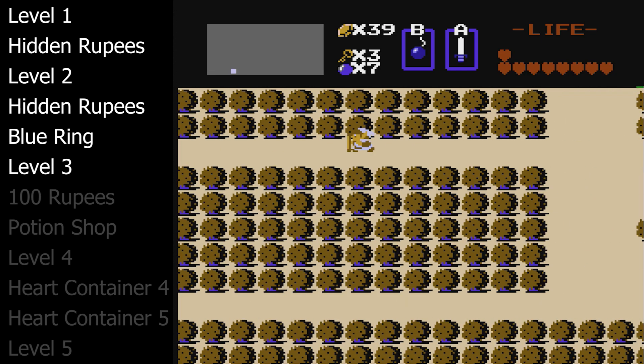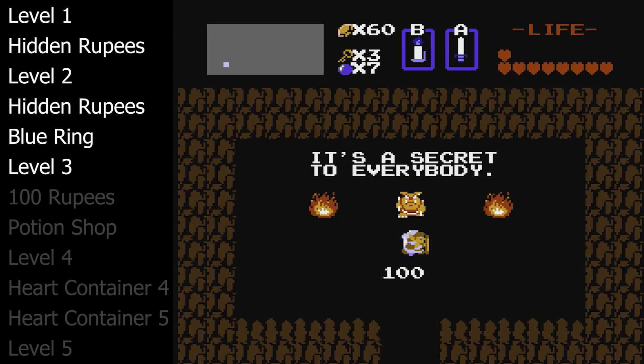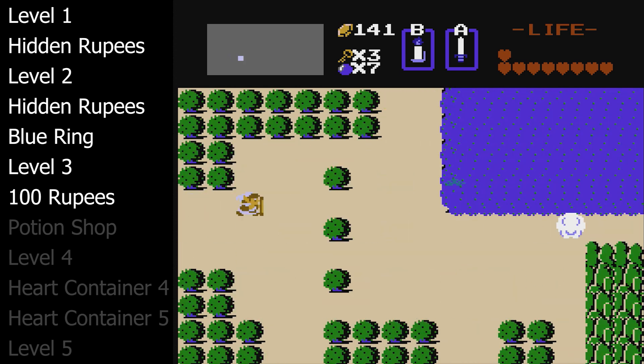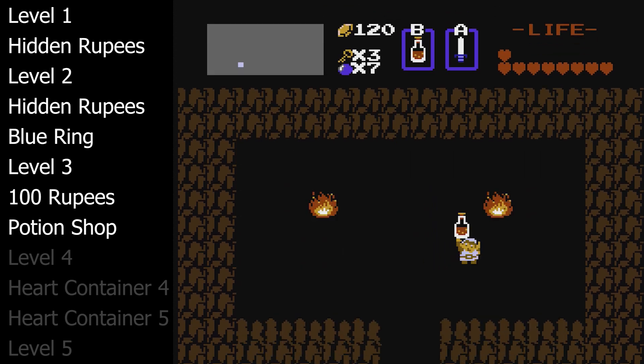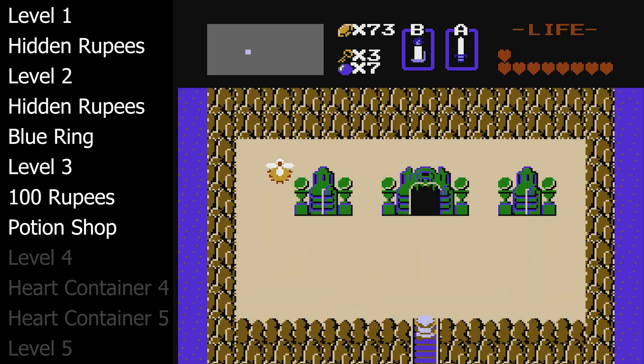Now that we're done with level three, we need to get 100 rupees that are in the Lost Woods. Go to a few screens over and burn this top bush on the single column, which will get us 100 rupees. Now we want to buy our first potion. There's a potion shop just below the blue ring shop, but you can only buy potions if you present the old woman the letter from earlier. Always buy the red potion — it can be used twice to fully heal Link.